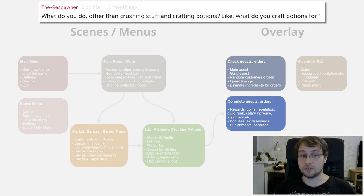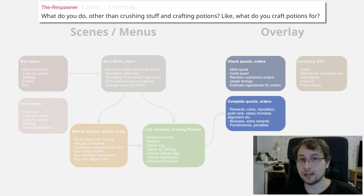What do you do other than crushing stuff and crafting potions? You make potions to sell to customers, complete orders, and earn reputation and experience. Maybe there will be a talent tree, or you'll unlock special equipment. Something around you might change depending on how you sell your potions and what kinds you make.